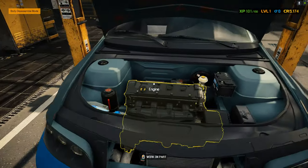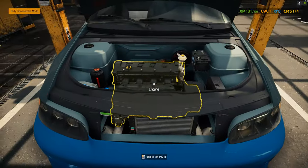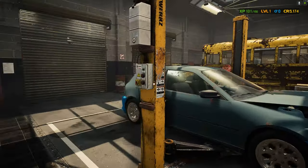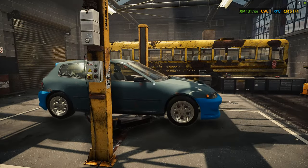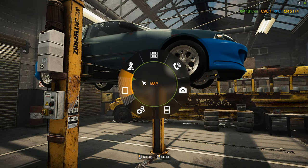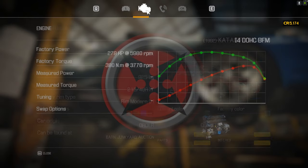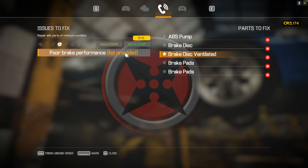Let's pop the hood — all the fluids look good. Now let's check the car status. Oh, ABS pump — that's interesting, I didn't see that. Alright, let's go ahead and get that done too.